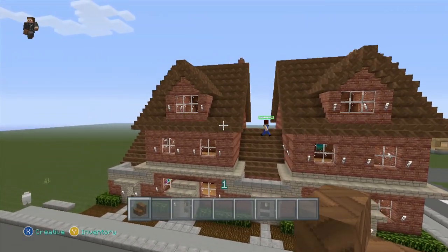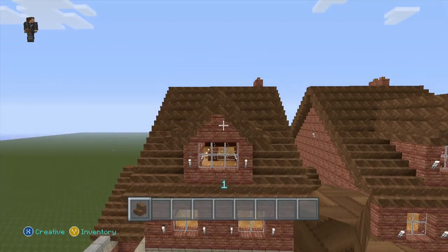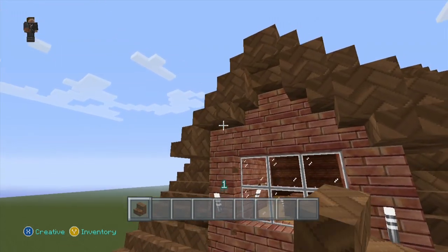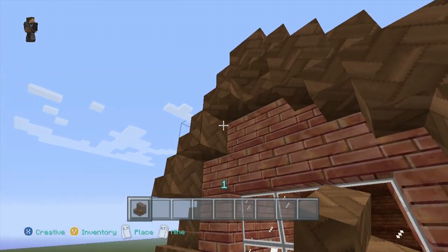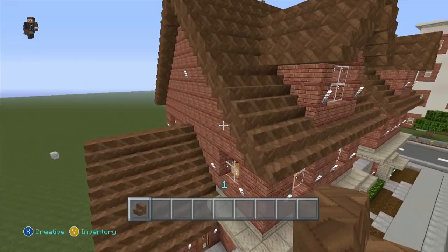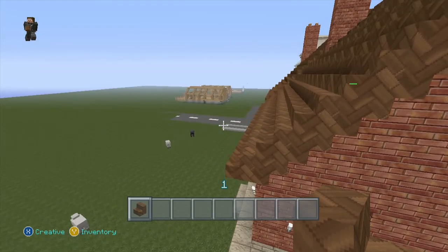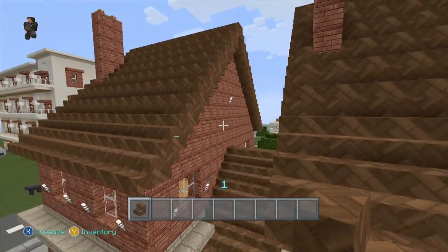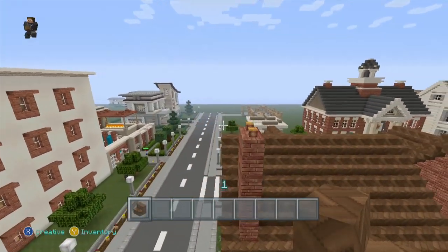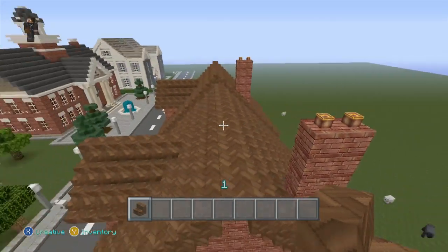I just finished it up, and I know in some of the video I cut some things out — I didn't mean to. Like, these stairs weren't here, they weren't upside down. There weren't any stairs on the backside, and for the majority of these I had to go back and put upside-down stairs on most of the roof because I left that out of the tutorial.